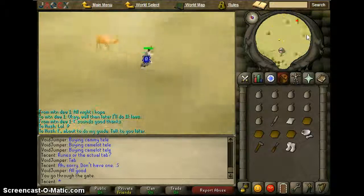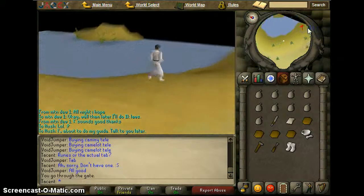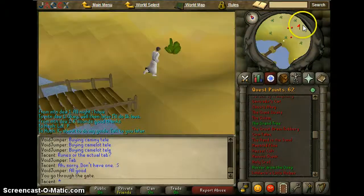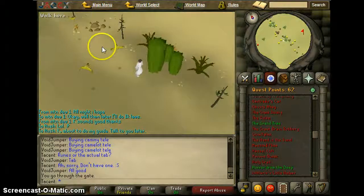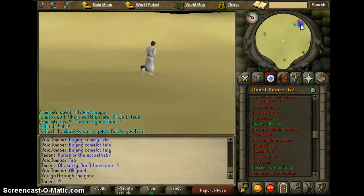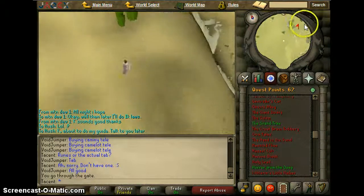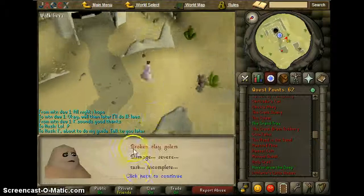We're going to run here to the east. Cross this bridge. Go north a little bit — and you're going to get to these rune structures. To start the quest, we're going to talk to the Golem — the broken clay Golem.